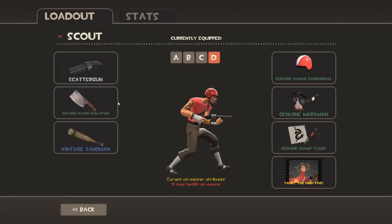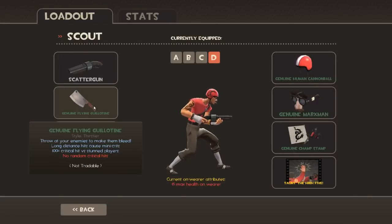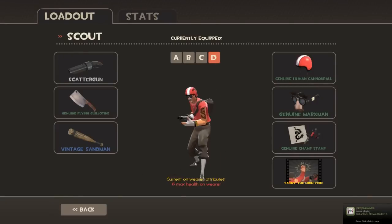My advice for using the Flying Guillotine is to use the Sandman with it. You can stun a player and throw on them, and if you hit a stunned player you get 100% crit, which is more powerful.